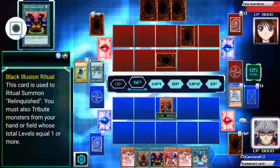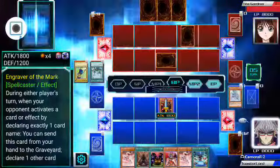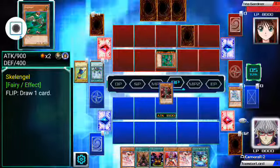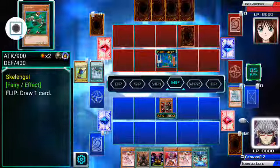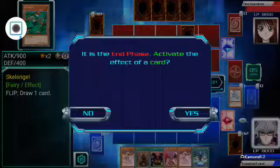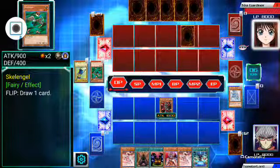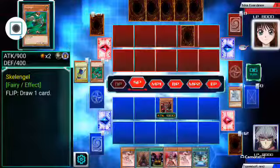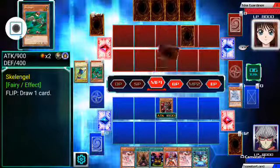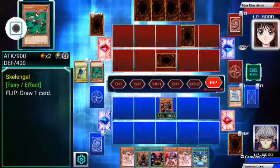So I've got three ritual spells in my hand. If I get Pre-Preparation of Rites I'll be very happy. Pre-Preparation of Rites is an incredibly good card, because it allows you to add one ritual spell and then the corresponding ritual monster to it. You also have other ones that allow you to add ritual monsters followed by a ritual spell — ones that allow you to add one from your graveyard or your hand.